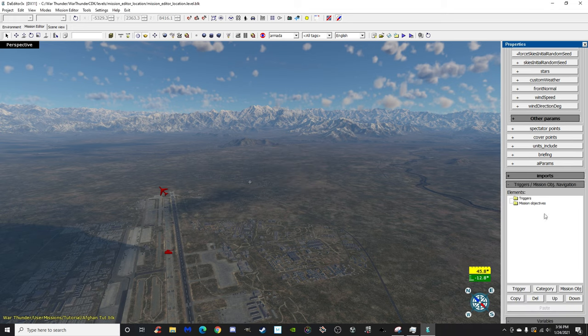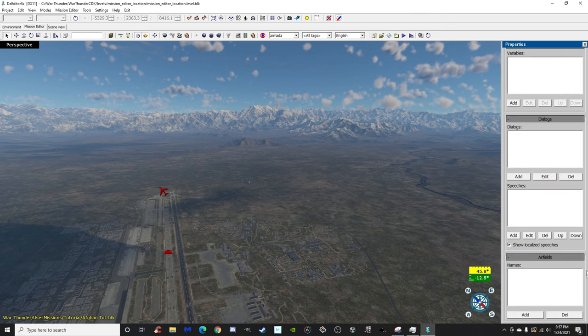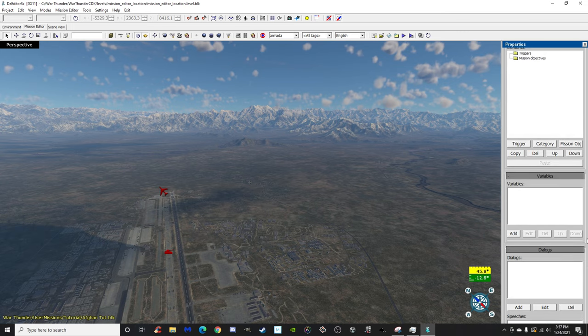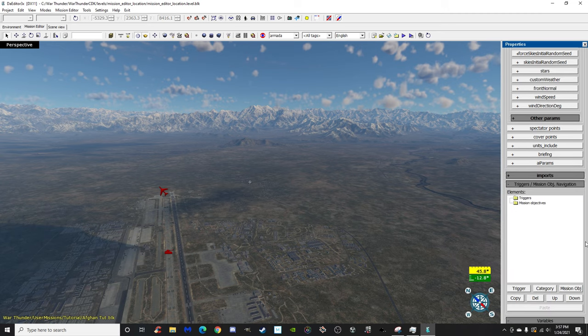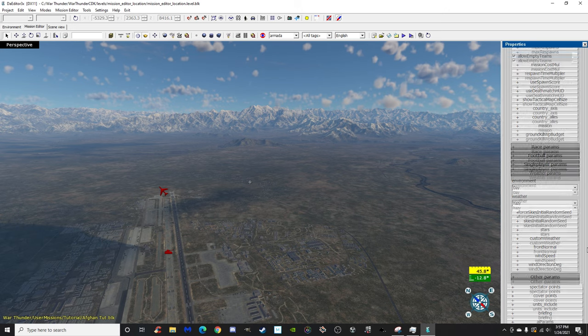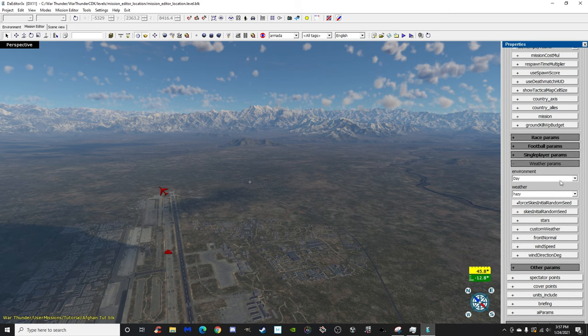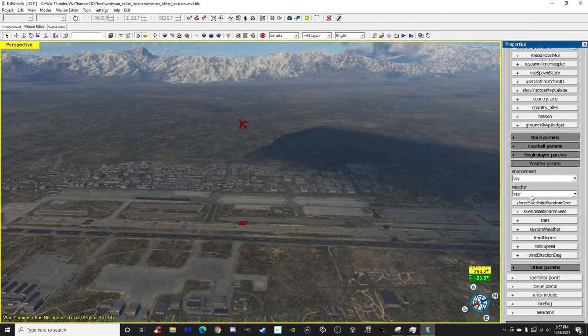Down here we get to the bread and butter — this is the trigger and mission objectives area where most of what your mission does is located. I've never touched Variables, Dialogue, Speeches, or Airfields, and I recommend you don't either until you really know what you're doing. For now we'll set the environment to day and weather to clear.